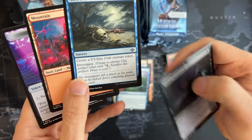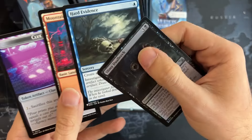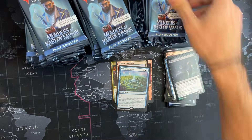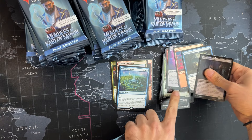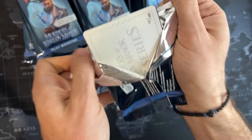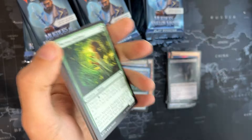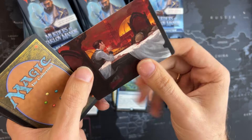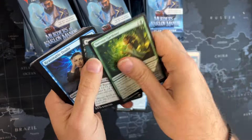Oh, a Modern Horizons card — this must be the list slot, third from the end. Let's learn some stuff — let's put the list card here. Some familiar card. And we also get the art series cards at the end — very nice. As an extra protection card, I am starting to love it.